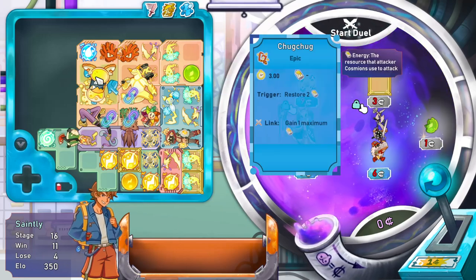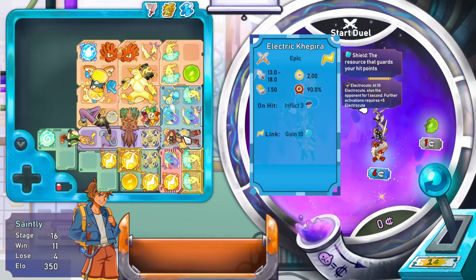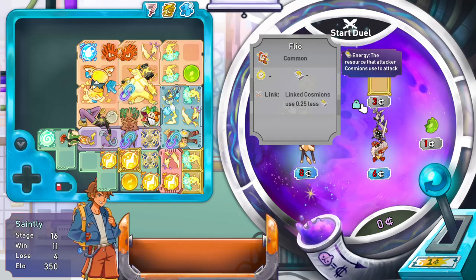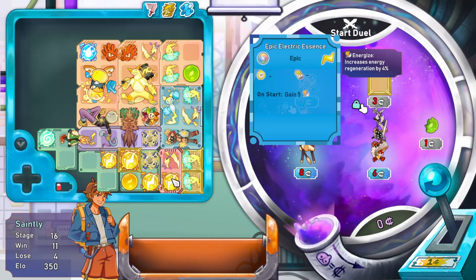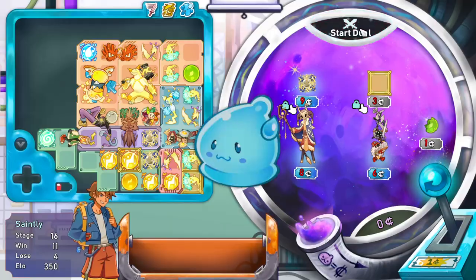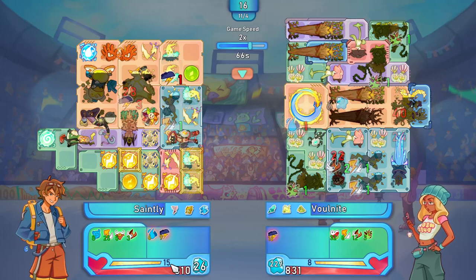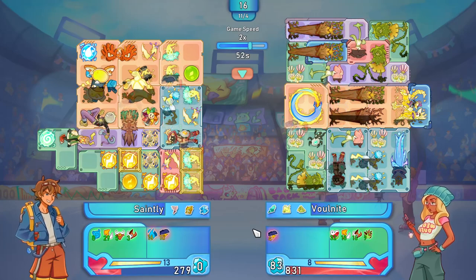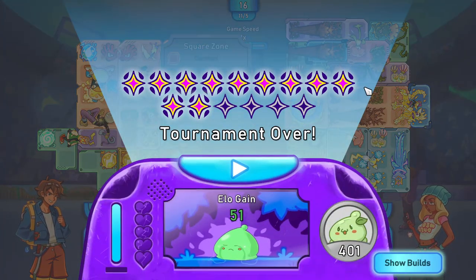Energy usage is very high but I've got the Chug Chug and the Pop Up. These take 0.25 less energy, and all these essences count towards energy regen as well. Max energy is like 15 - it's not even going down. Yeah, it's not even a problem. Look at this shield - holy moly, what is this build? That's crazy!